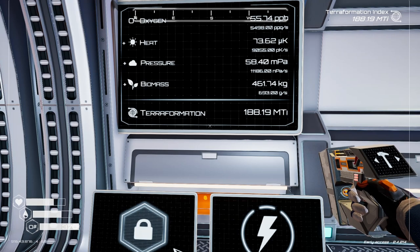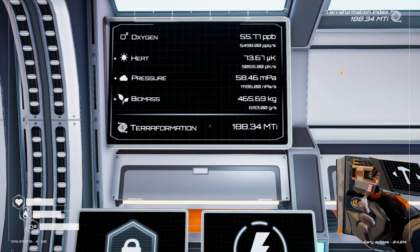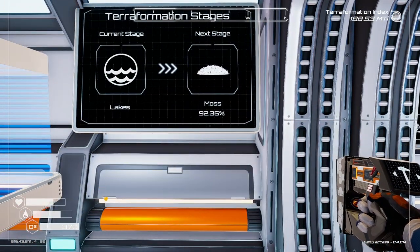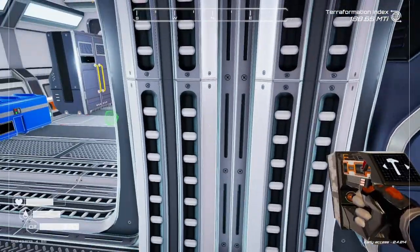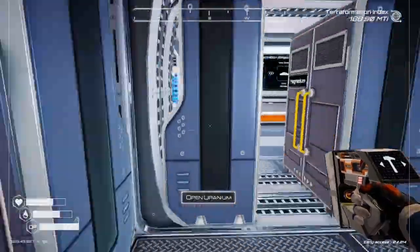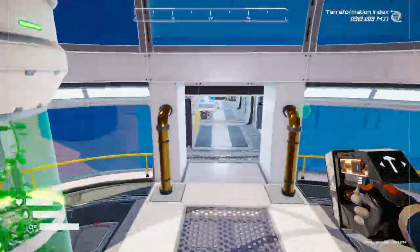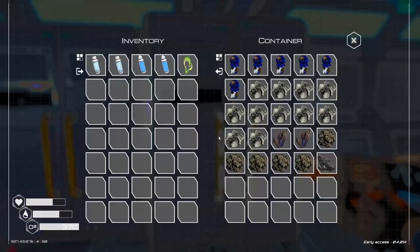I'd like to convert those other ones maybe off screen. Heat's going up, oxygen's going up a little better, and pressure is actually going up too — we're at 188 mega-Ti, and the next stage is almost coming up. What was I gonna do... I can't remember. We're all set — we've got everything we need. Let's get a hab and go in the other direction to explore.